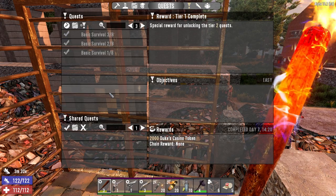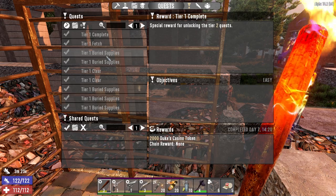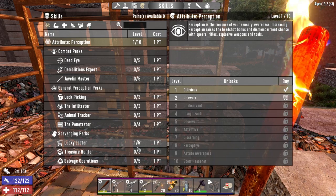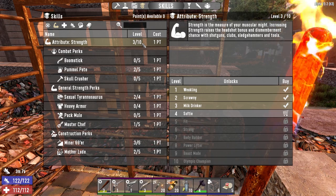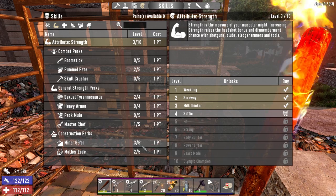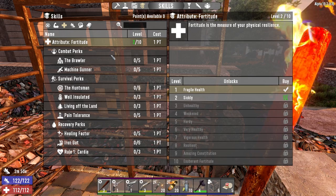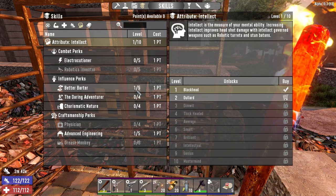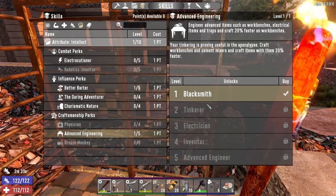We've pulled off enough missions for the trader. I screwed up the first one because I forgot to get the satchel before leaving the building, but the rest pulled off. So I've pulled off 10 quests for the trader, so now we're level 2 quests. In perception we've got one lucky looter — the only reason I did that is to pick up more eggs in bird's nests. In strength we've got strength level 3, 2 into pummel pete, 2 into sex rex. Masterchef 1 in order to make bacon and eggs. Miner 69ers got 3, Mother Lode's got 2 because we've been mining a fair bit of iron for forged iron.